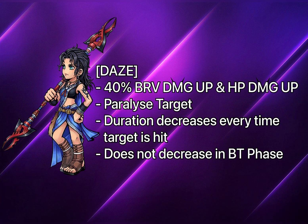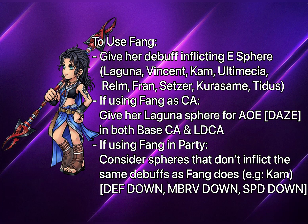Daze is easily applied since Fang can apply it every time she inflicts a debuff. However, it works similarly to Selfie's and Edward's LD fashion — every time enemies are hit by an ally, the debuff reduces by one turn. So you want to constantly reapply the debuff. Fang only applies debuffs on her skill one and her LD, so to apply Daze when using skill two and EX as well, you must equip a debuff-inflicting spear so she can inflict a debuff every time she acts.